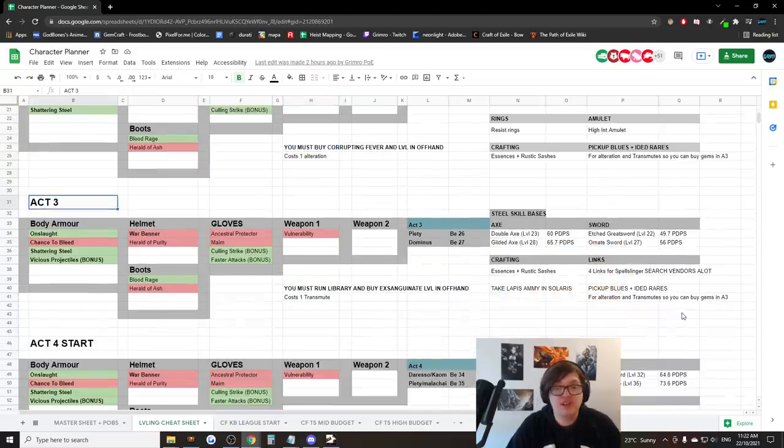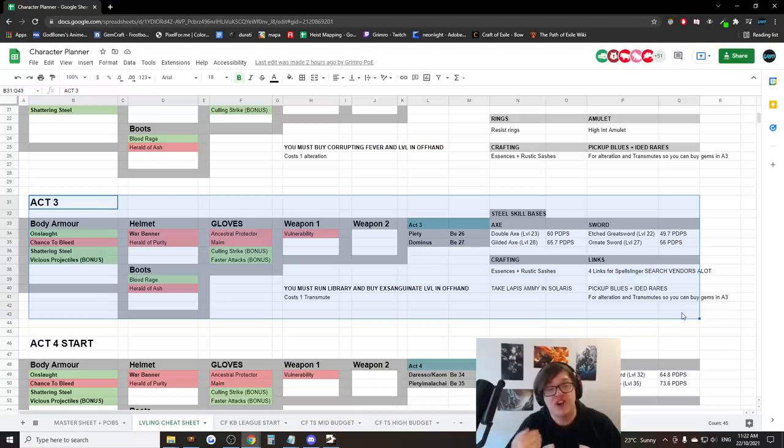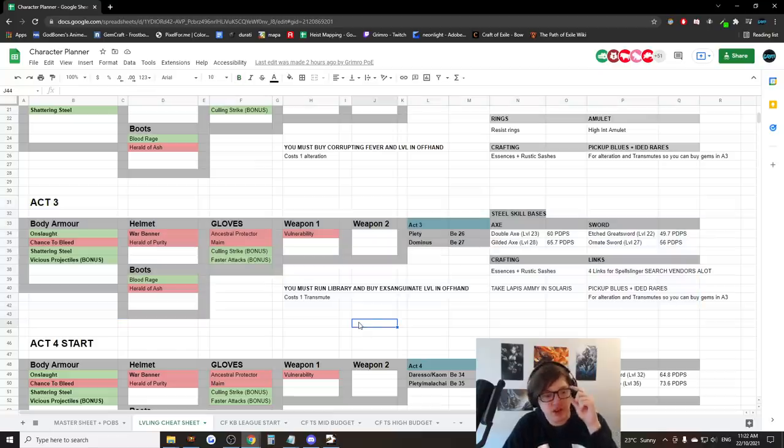Act 3 is where you need to start really turning it up. You're going to basically decide whether you succeed or fail in Acts 3 and 4 — if you succeed, you'll smash the entire campaign. So be very diligent in Act 3. Act 3 is the place where four-links can start to spawn, and that's the main thing to focus on. You don't need to really worry about your four-link for your Steel Skill — you have enough damage just by upgrading your weapon. If you have the brain power, you can set up more links for more damage, but it's not needed; that's why all four-link options in here are listed as bonus.